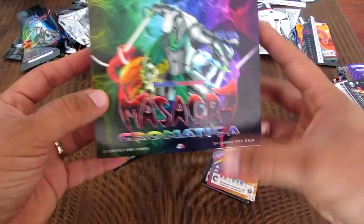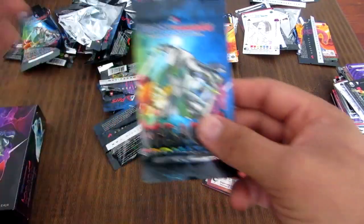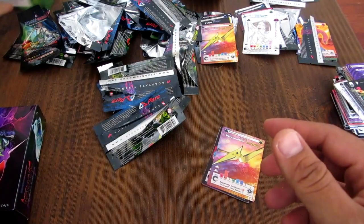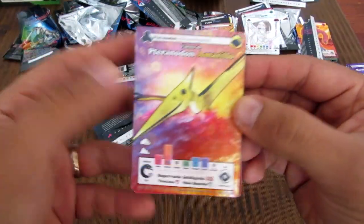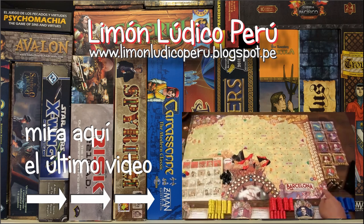Gracias nuevamente a Blobimundo por darme esta primicia. Y no se olviden suscribirse al canal. Voy a hacer un sorteo: aquí tengo un booster adicional que me ha enviado Blobimundo, y además dos mazos — el mazo ultra verde y el mazo rojo — más un booster. Lo voy a sortear; las condiciones las voy a poner en el fanpage. Esto va a ser sorteado esta semana. No se olviden darle me gusta al video, comentenme cuál es la carta que más les ha gustado de esta expansión. Síganme en el fanpage del canal y dense una vuelta por Instagram. ¡Gracias por verme, chao!